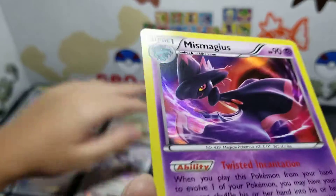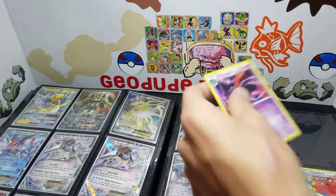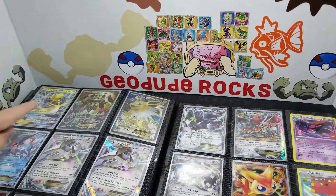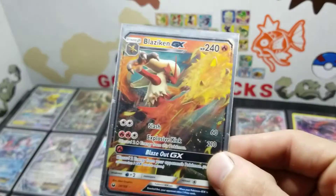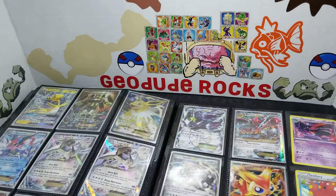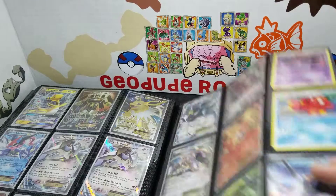A Team Plasma Tornadus. I think I have a Plasma Victini too. Wait no, there's the EX, because we still have the V. I love that. Damien and PokeVids TV and his mom pulled one of these bad boys. Blaze Kick. It has Explosive Kick, not Blaze Kick. I wish I had Sky Uppercut, but it doesn't. Sky Uppercut, Blaze Kick, and then Blaze Out — that's the OG one.